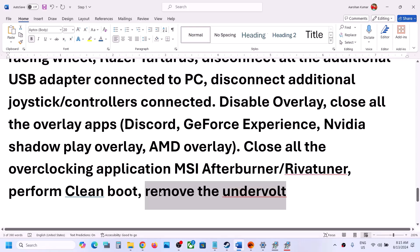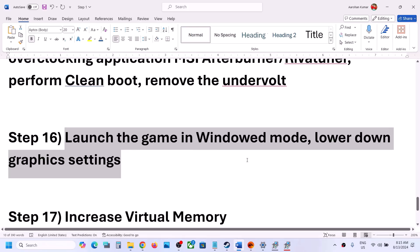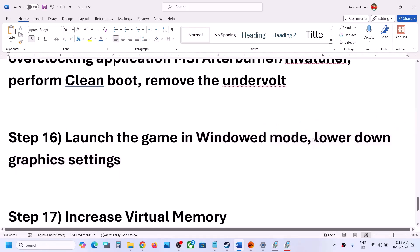The next step is to remove any undervolt you have applied to your computer, then launch the game. Also try launching the game in windowed mode and lowering the graphics settings from High to Medium, then check.